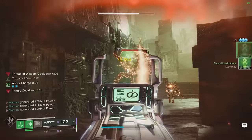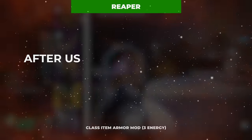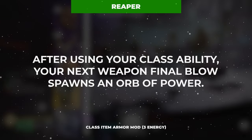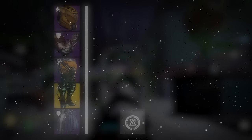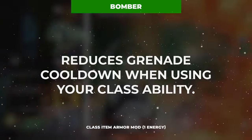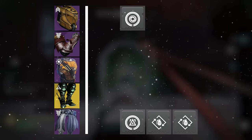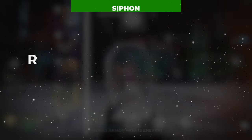Things only get better once we incorporate our armor mods, which kick off with Reaper on the class item to generate an orb of power on weapon final blows after casting your class ability — which, as we've established, will be happening a lot. You can also equip two copies of Bomber to refund a chunk of grenade energy every time you cast your class ability. You'll also want to add a Siphon mod matching the element of your primary ammo weapon to generate orbs on multi-kills with that weapon.